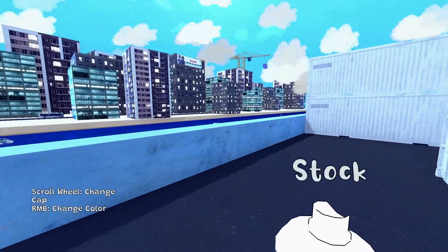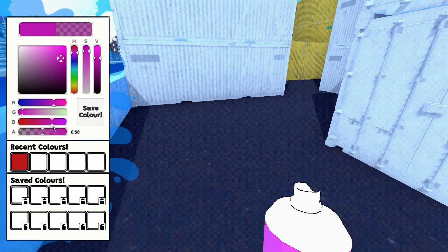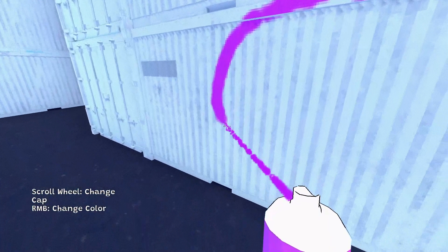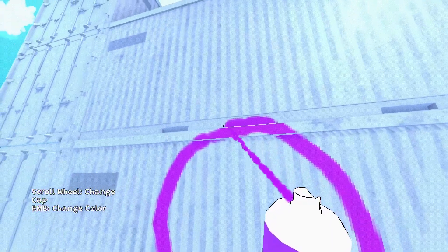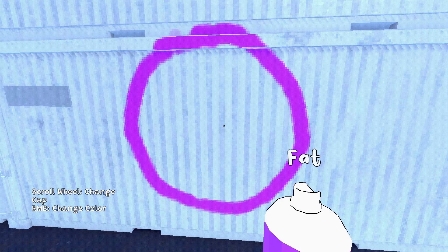Let's go ahead and select that. The paint sprays a lot better than it did in the demo — I played the demo very early on, but the paint isn't as choppy as it was. Let's see how to change the thickness... skinny, bat, fire hose — oh yeah, there we go, that's good.